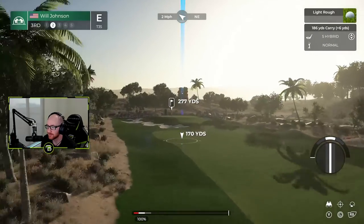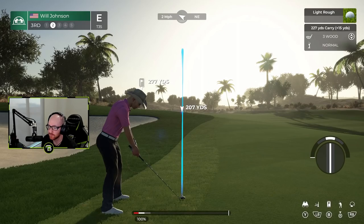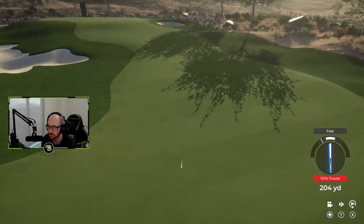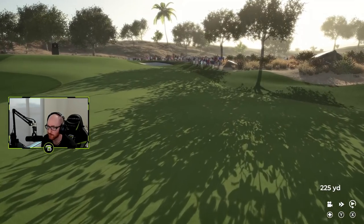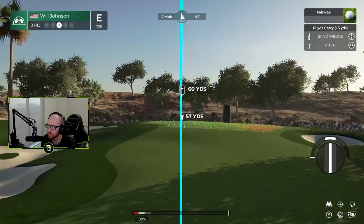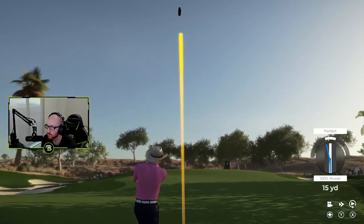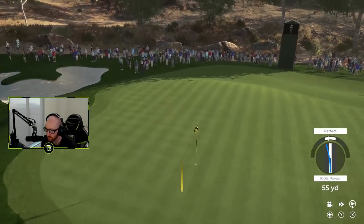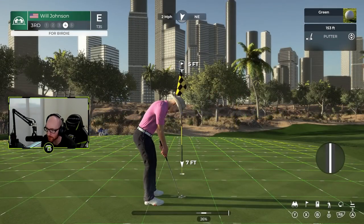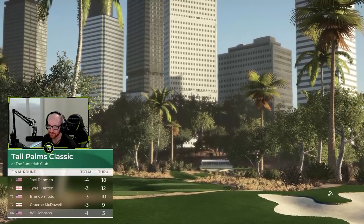The lies aren't too bad in the first cut of rough. Going with the three wood — a little fast, oh perfect. That's probably where I would have ended up anyway with a good tee shot. You should never compound an error with another one. Went a bit left on that one — slow down. Four feet remaining between him and the hole. There we go — we're one under!